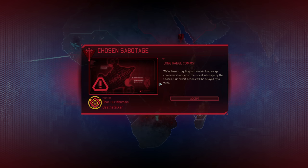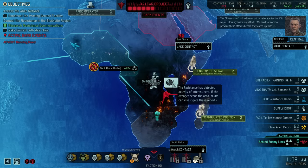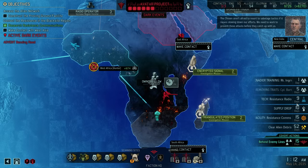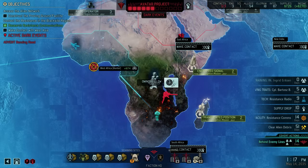We've just suffered through another Chosen sabotage, and this one is a bit annoying because it delays the completion of our next COVERT operation by one week. I specifically started this one to be finished before the end of the month, as we are currently hunting another Chosen, and finishing that COVERT action would give us another resistance order slot. So looks like we won't get that just yet and have to wait for the next supply drop. Keep in mind that Chosen sabotages can be much worse, but this is definitely annoying. You can see it in the event queue — the COVERT action is now up to 15 days, while the next supply drop takes place in 10.